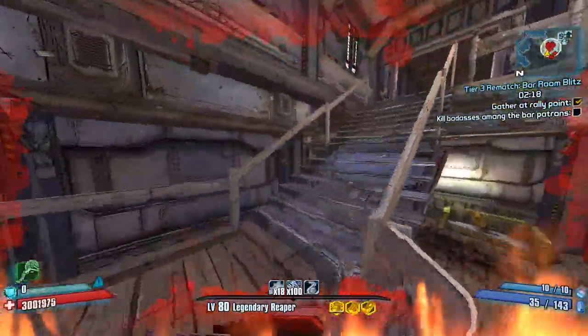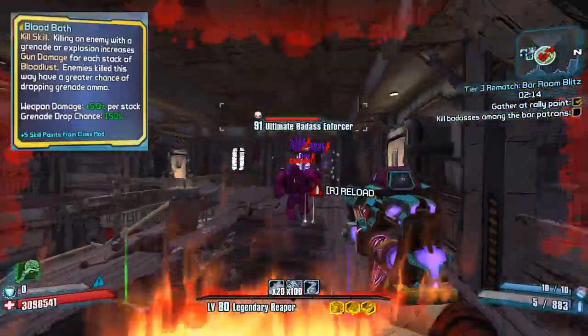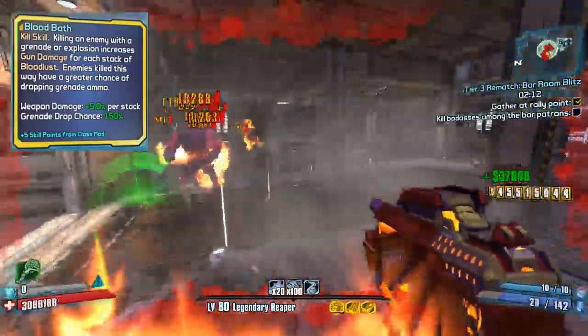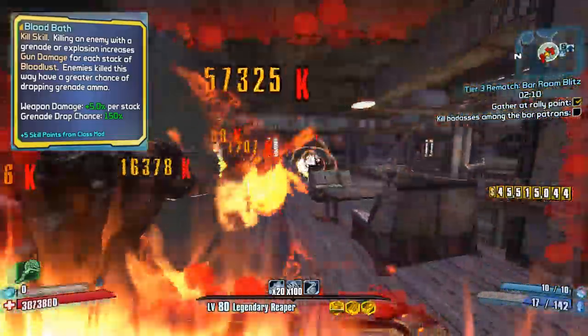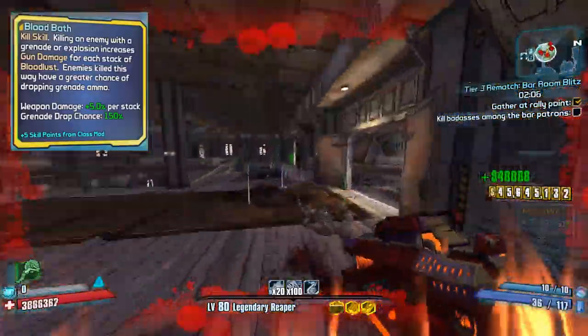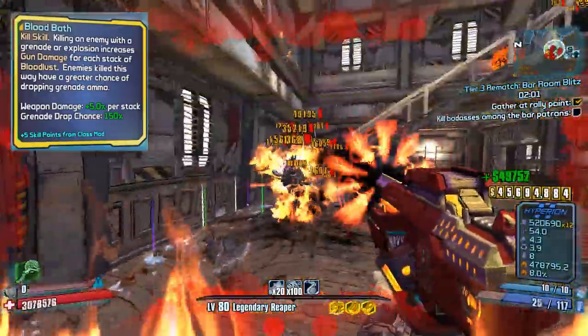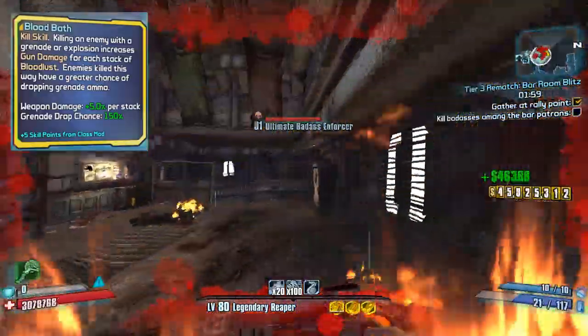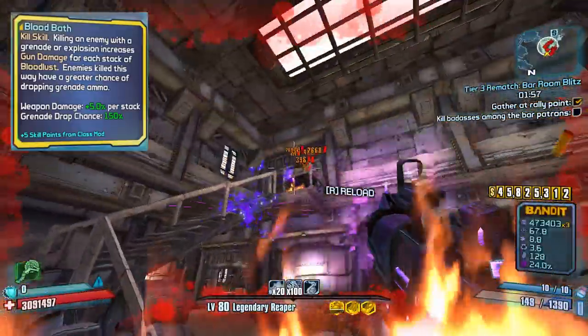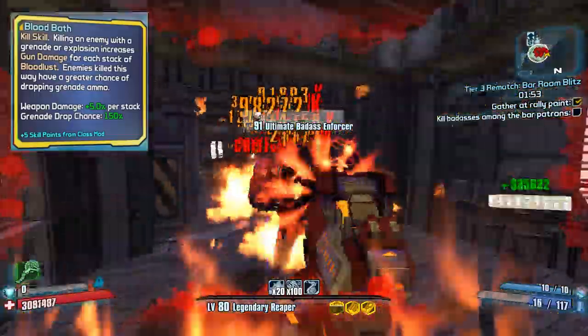The second row of skills is pretty useless to you so ignore those. Then you want Bloodbath at level 5 and with the Legendary Reaper class mod that I highly recommend it goes up to level 10. You want this because Bloodbath is an incredibly powerful skill. When you get a grenade or explosive kill it can give you an absolute ton of damage. You will easily be able to melt through mobs and bosses with it procced.